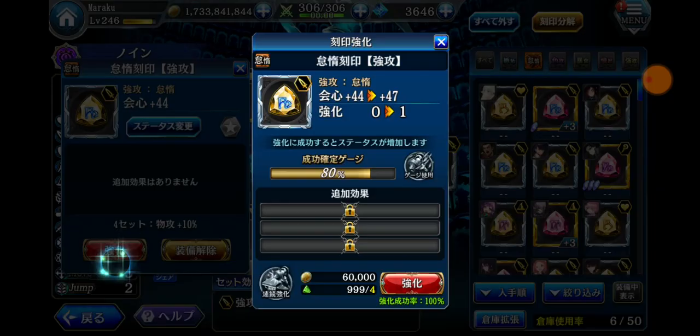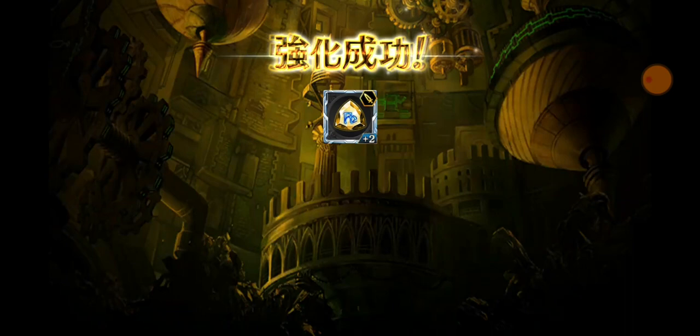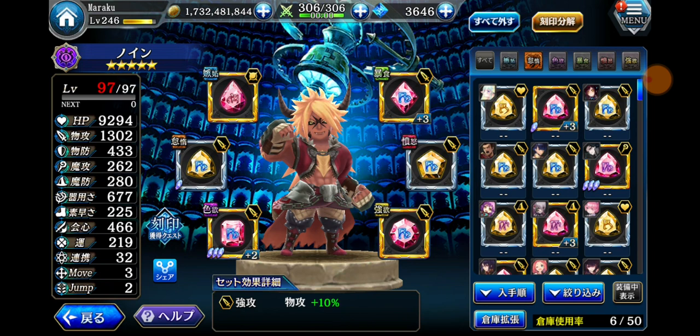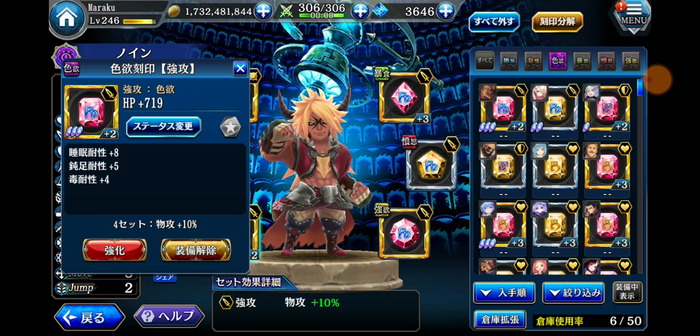You can level up these runes and max them out. For example, this crit rune — you can enhance them 3 times and then evolve them to 4 stars. But you need to get the 5-star runes because they will give you a lot of stats in HP. You can also awaken them, which adds more effects and more buffs to the units — and it's actually random.